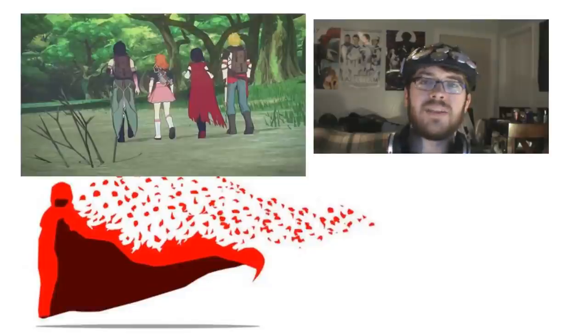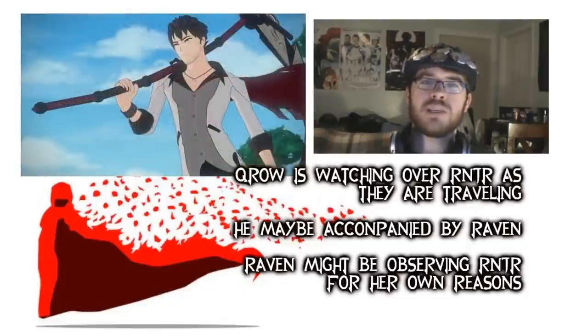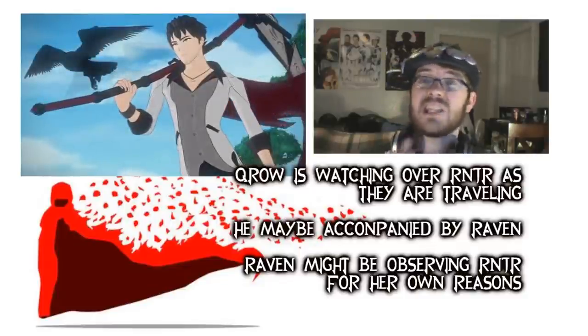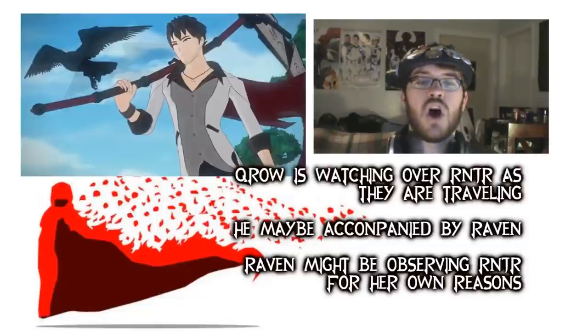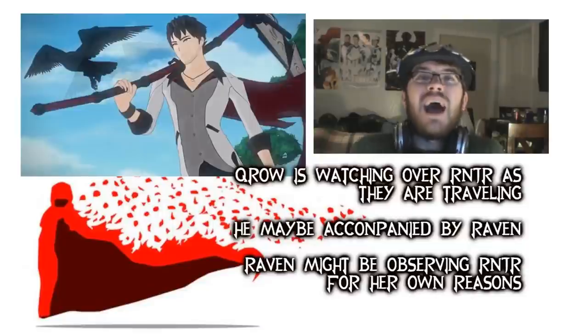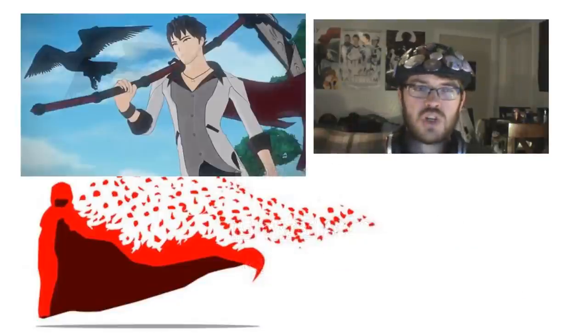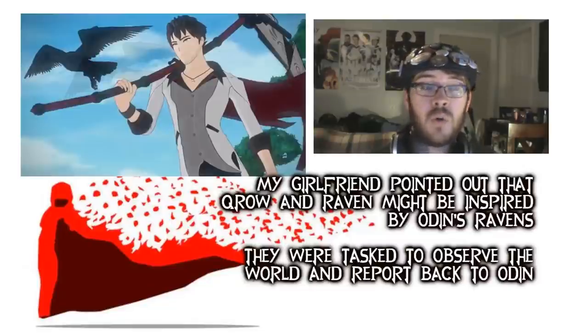As it pans out away from the team continuing on their journey, we see that Crow is watching over them. But not only is Crow watching over them, but we also see another dark colored bird fly past him. The real question is, is this Raven? He looks at the bird as it flies by, and it looks like he's a bit confused or questioning why it's flying past. So is the bird flying past Crow Raven, or is it just a representation of Crow? Or is it a small Nevermore? I think perhaps it's Raven, and Raven is maybe observing everything. I've heard somewhere that Raven and Crow are based off of Odin's Ravens, who always observed things and then went back to tell Odin what was going on. So maybe they're just observing.